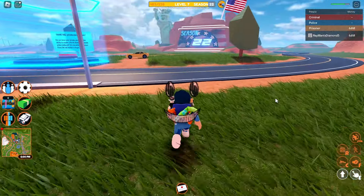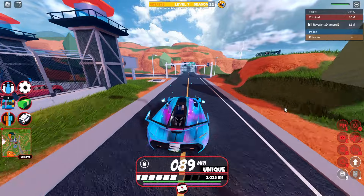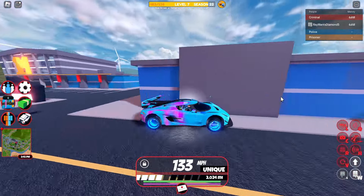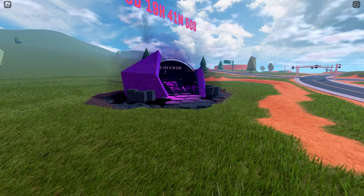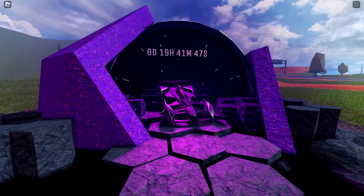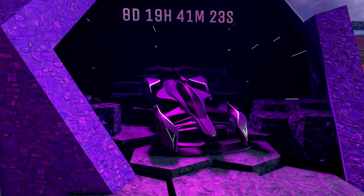Once you escape prison, get in a car of your choice and head over to the town. Go past the one-meal shop and right over here is a purple meteorite — and in the meteorite we have the brand new limited car. I cannot lie, this thing looks absolutely stunning.